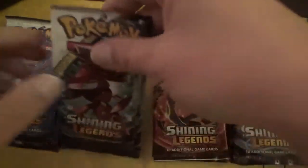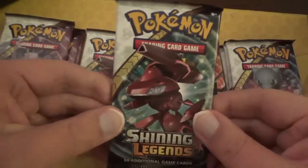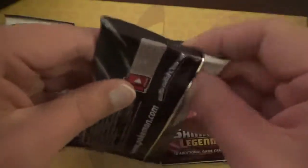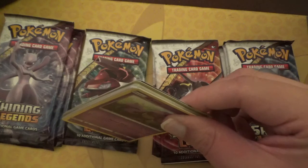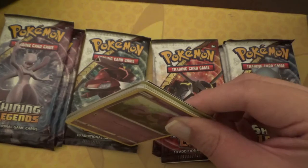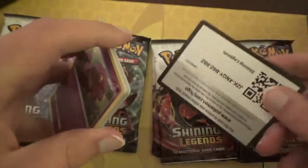First off, we have the Shining Legends — and by the way, each pack has a white code card in it. You are guaranteed a holo or better in each and every Shining Legends pack. And this is a special set, so you can only find these types of sets in special ways, like Elite Trainer Boxes. There are also some other special boxes too, like Zoroark and Raichu, with full art GXs you can find there.